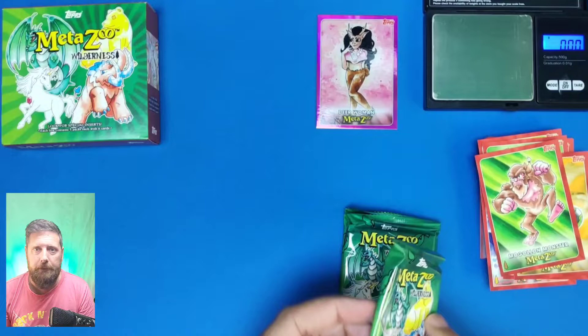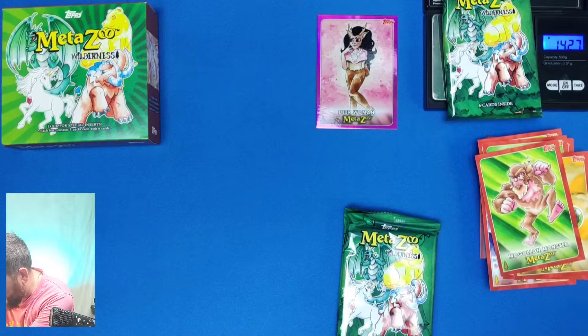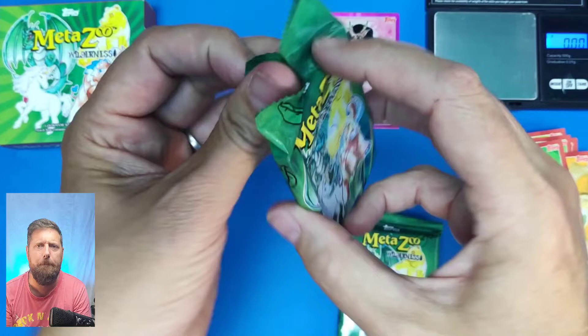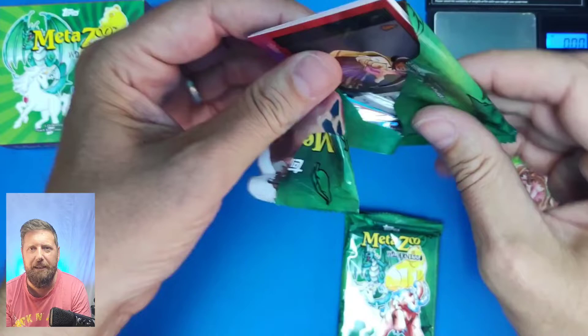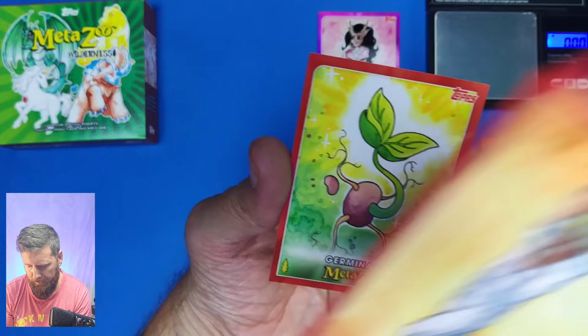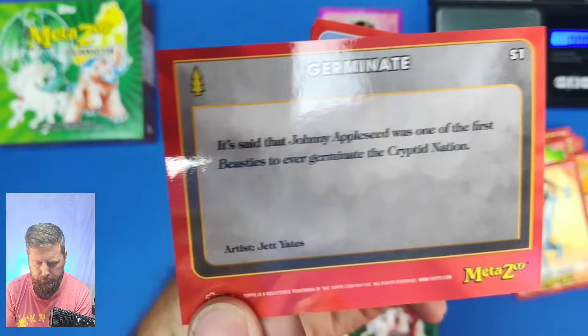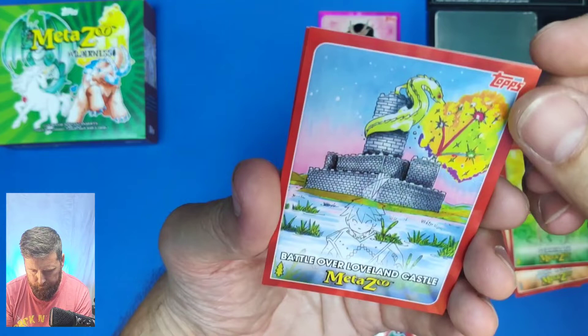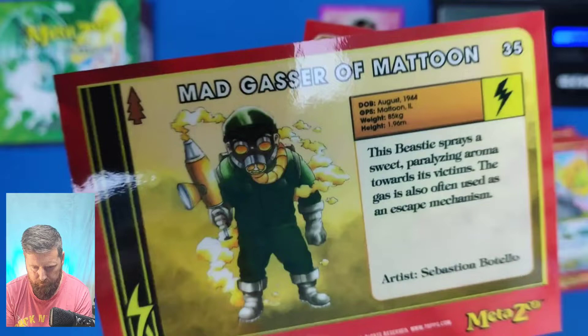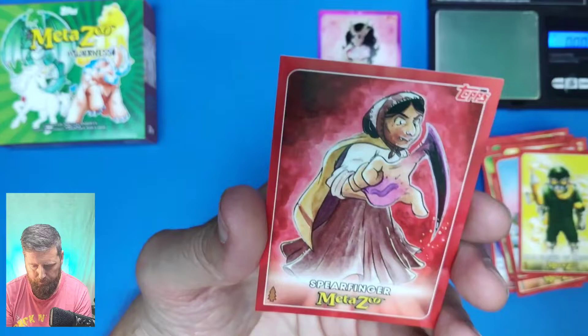Next packet, going to be about 14.3 again - exactly the same weight, 14.27. At the moment the UFO set is coming out - I'll probably buy a booster box, maybe two: one to open, one to keep in my sealed collection. John Henry with his mallet. Germinate - this card looks interesting. Battle Over Loveland Castle - that looks pretty cool. Mad Gasser of Mattoon - I do like that one. Honey Island Swamp Monster. Spearfinger - already pulled that one.